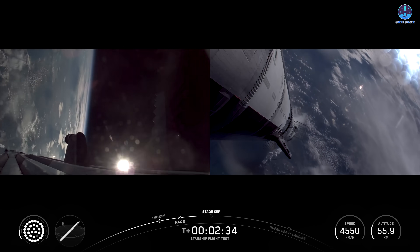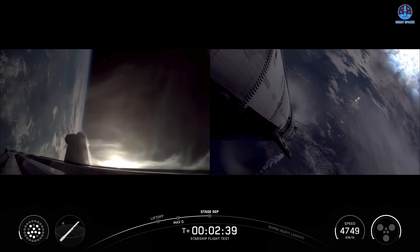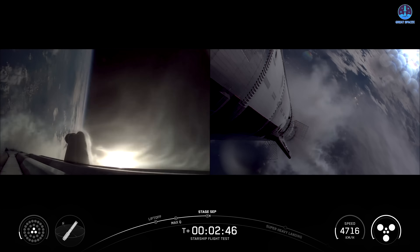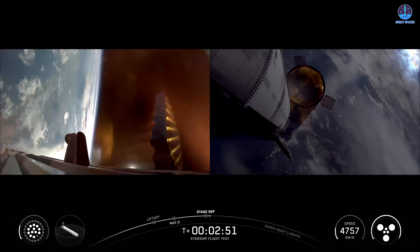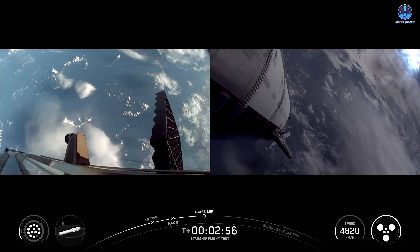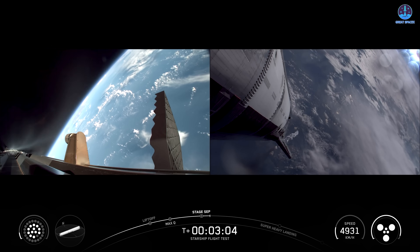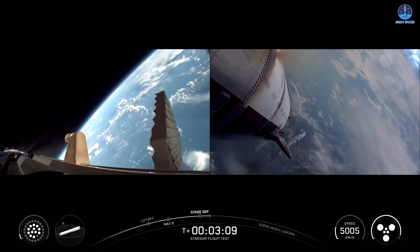Seeing the engines start to throttle down. Ship ignition. Boost-back burn startup. Stage separation. Stage separation confirmed. We've got six engines running on ship. Booster is doing its boost-back burn, continuing towards its splashdown site in the gulf.